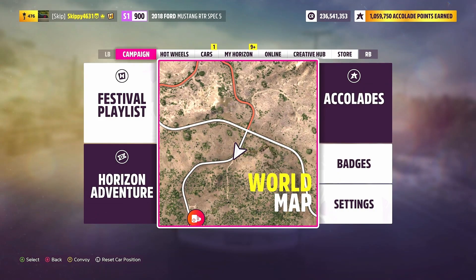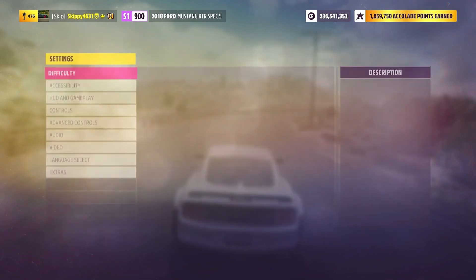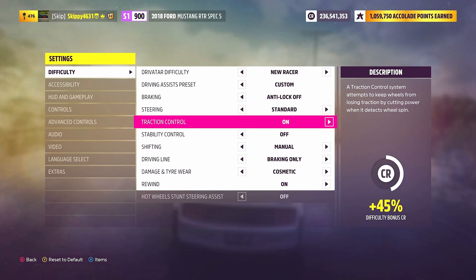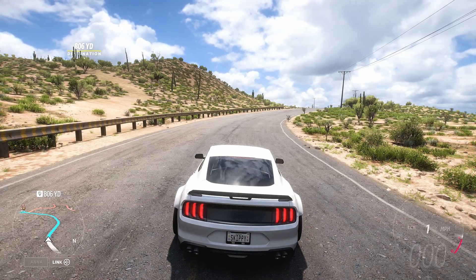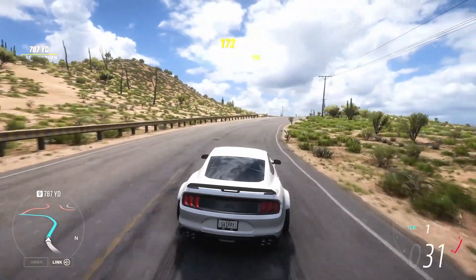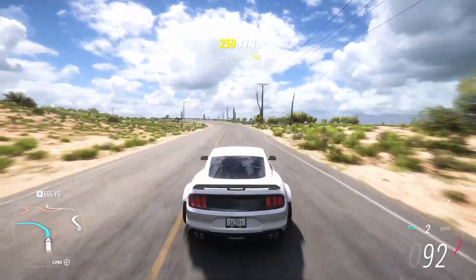With this car having so much power, I'd suggest hopping into your settings, heading into difficulty, and if you haven't already, switching traction control on. We are coming in from the north side of the camera. The reason I say to have traction control on is because this thing just likes to wheel spin in the lower gears — it's even doing it with traction control on.